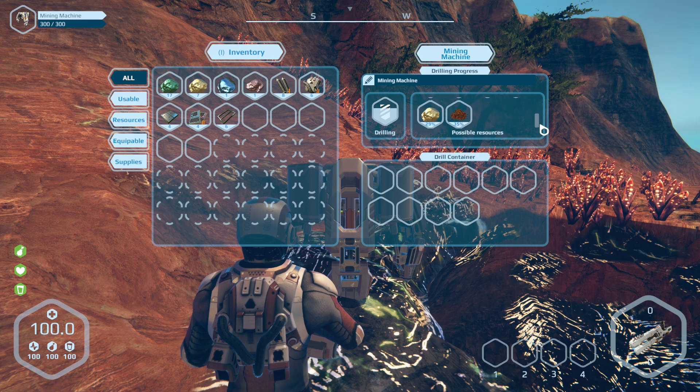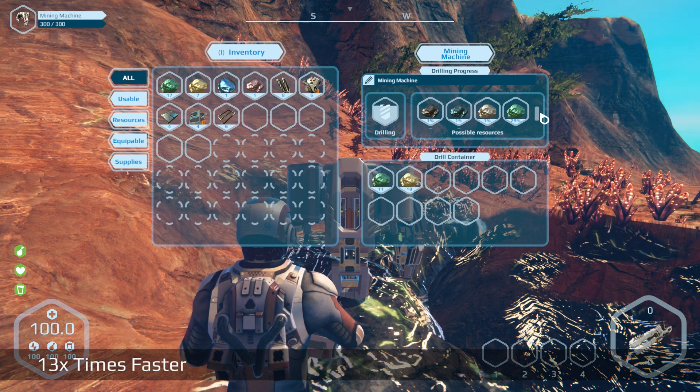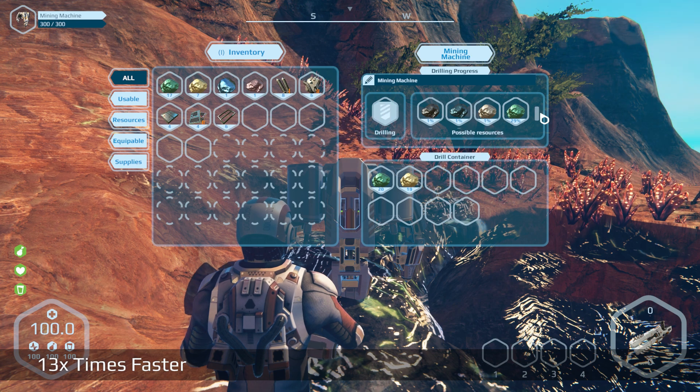You can place it easily on any resource vein on the planet and it will mine the resources in regular intervals. Thus you no longer need to mine resources yourself and can use the extra time on a different project.